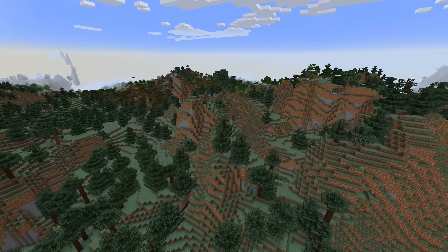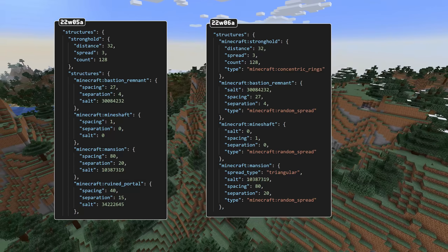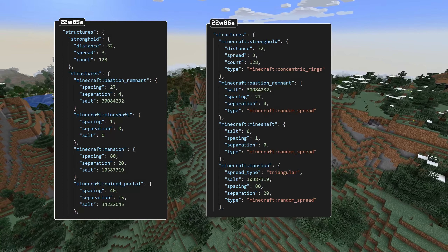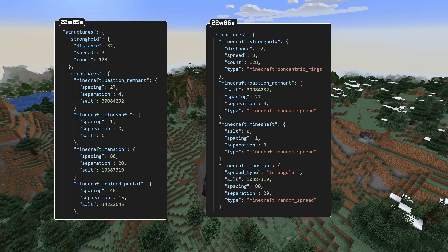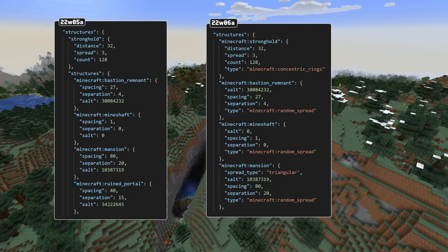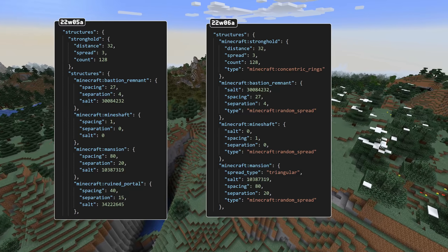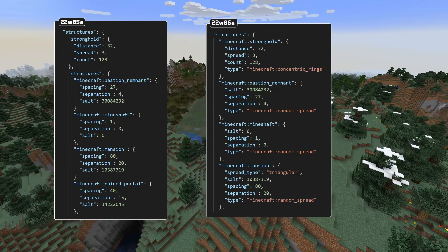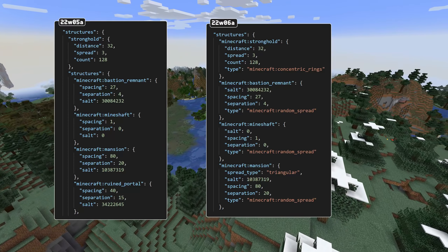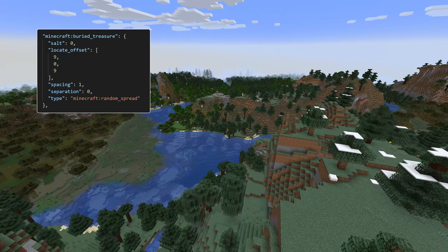There are also some structure placement format changes. The structures field in noise settings no longer has a structures and a stronghold subfield. Instead, all structures are listed in one map directly under structures, and each one now has a placement type. This type is either random_spread, which applies for all structure types except strongholds, while strongholds have concentric_rings as their type. Random spread placements also have two new optional fields: one is spread_type, which can be specified as triangular, and one is an optional block position offset called locate_offset.